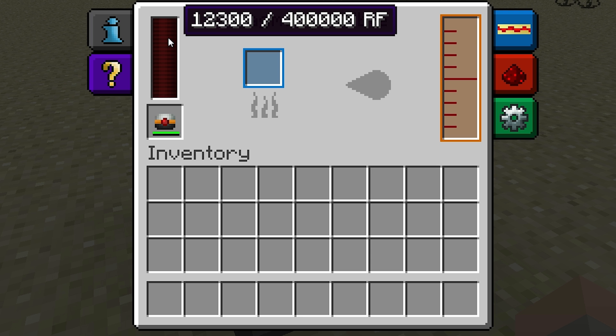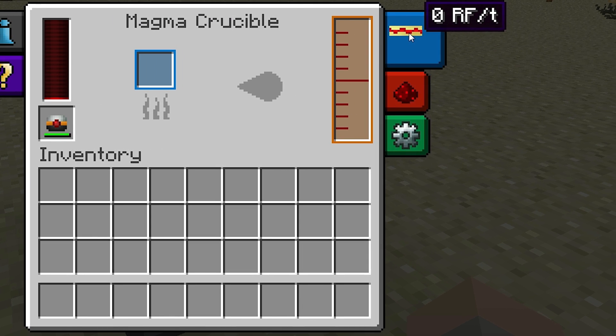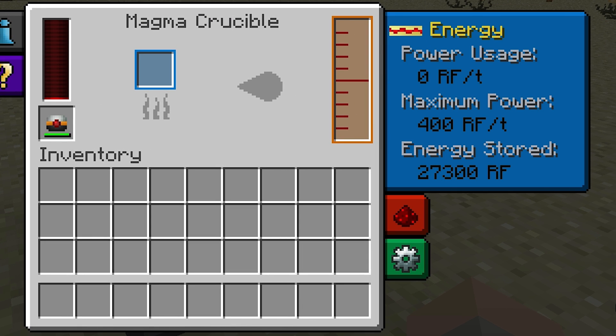It has a maximum capacity of 400,000 redstone flux. This box over here will give you some basic information about its energy consumption. The current power consumption will be displayed here, and at its maximum speed, it'll be using 400 redstone flux per tick.